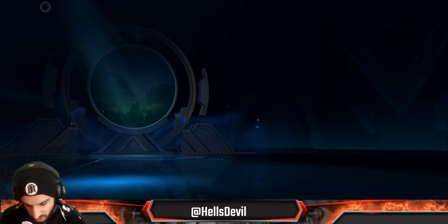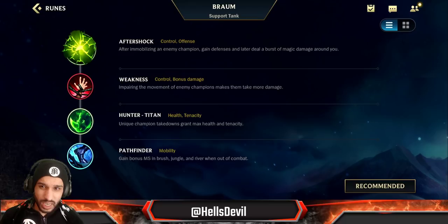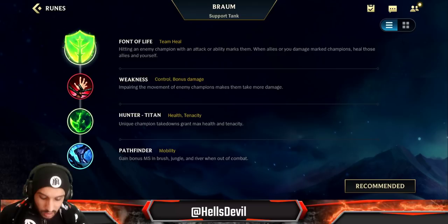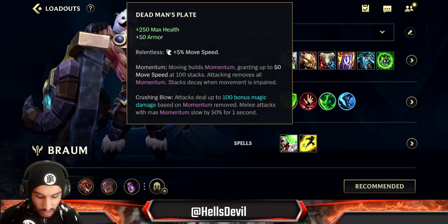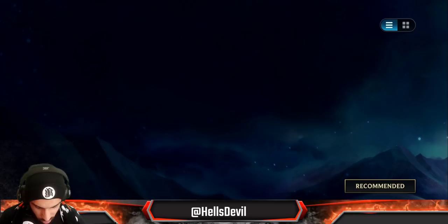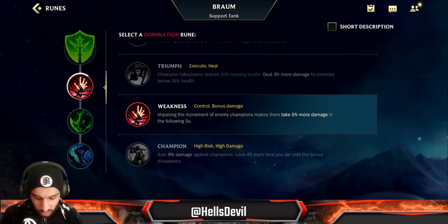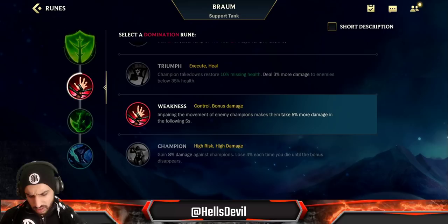For runes, you go Font of Life. Keys actually tested Aery on Braum and said it's not bad, but Font of Life is still superior. Aftershock is not really worth it — you're often poking with Braum's first ability and you're just not going to utilize aftershock often enough. Font of Life scales amazingly with bonus HP, and especially with Dead Man's Plate giving 250 bonus max health, it's going to be even more valuable. Secondly, go for Weakness — your first ability slows the enemy, your ultimate slows the enemy, and your passive applies Weakness when you stun an enemy.